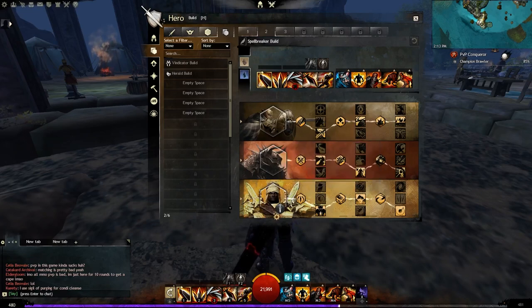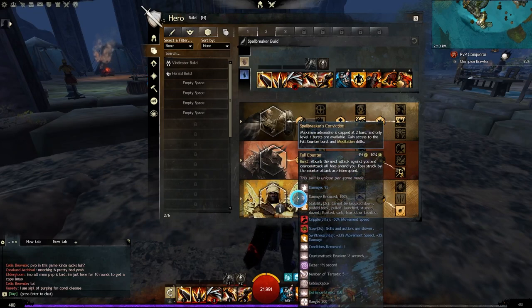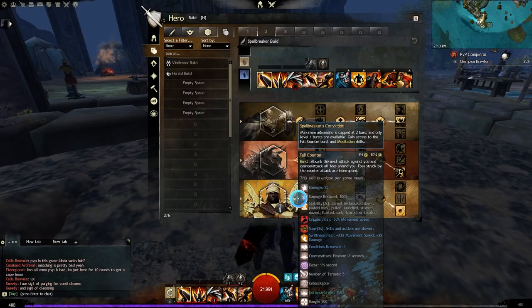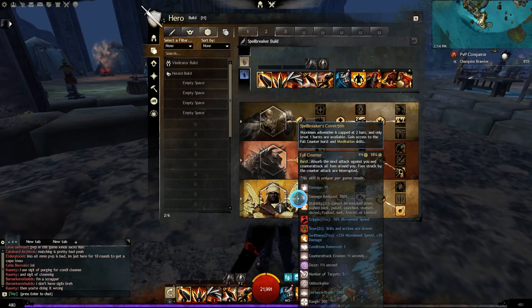Spellbreaker unlocks the full counter ability. Basically, you gain an orb around you, and if somebody attacks you, you do a full counter — you gain an evade, cleanse a condition, grant swiftness to yourself, cripple your opponents, slow your opponents, gain stability, reduce damage taken, and also daze opponents. The number of targets you can daze is 5, and the range is 300. So if you're fighting on a node against two or three people and somebody hits your full counter, this is why outnumbered fights are more advantageous for Warrior. When you fight really good players, some will start baiting and avoiding your full counter — but if a second player comes in to fight you, that person ends up hitting your full counter, and the other player gets penalized because of that 300 range.